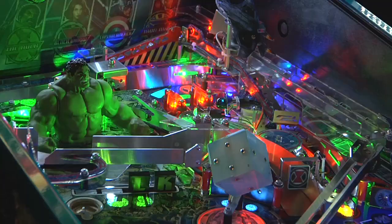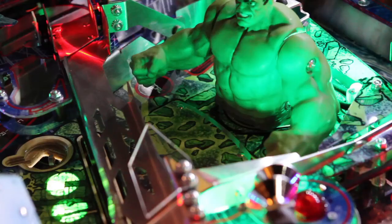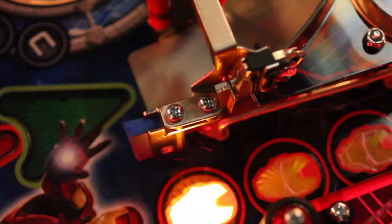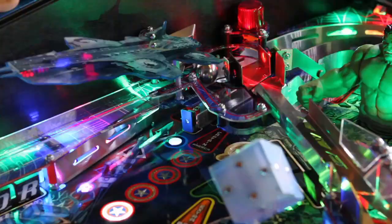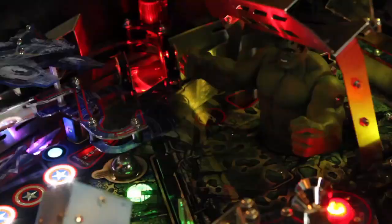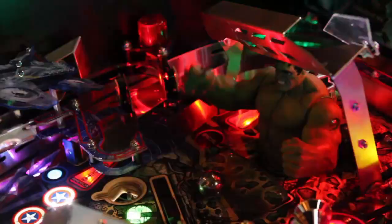Hulk is started by knocking down the four drop targets and then putting the ball in the Hulk eject. The Hulk eject can be accessed a variety of different ways — you can shoot into it or fall into it off the playfield. The for-sure way to get into the Hulk eject is when the green arrows are flashing: make the Widow ramp, and the Widow ramp's diverter will drop you right into the top of the Hulk eject. We stage the ball there and then we do the big show — Hulk starts getting mad, throws the bridge, and then you're in a six ball multiball, which is absolutely action packed.